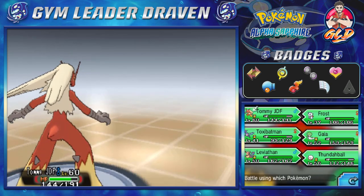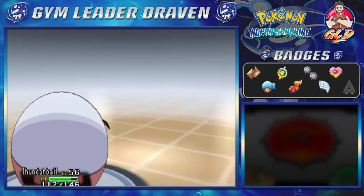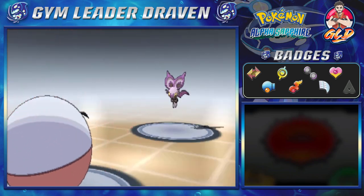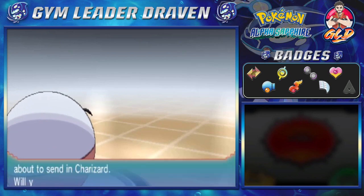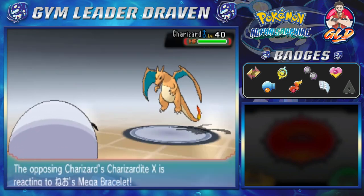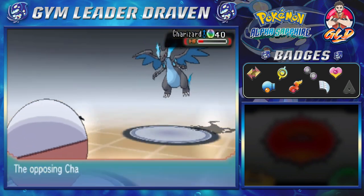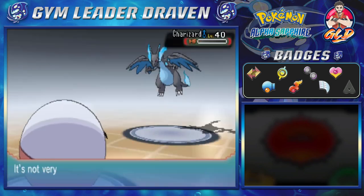Here we go with a Noibat — this is new. Let's go straight to Thunderball. Noibat is a flying and dragon type Pokemon. He's coming out with a Charizard, level 40 — that might be the Mega Evolutionary Pokemon. Yes, here comes a Mega Evolution — Charizard X, for the first time right here. We're going to go straight for a Charge Beam. Mega Charizard X is a dragon type Pokemon too, so just keep an eye out for that. Charge Beam — and there we go, Charizard X has been defeated.